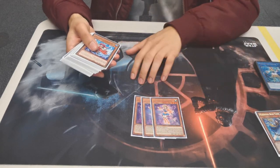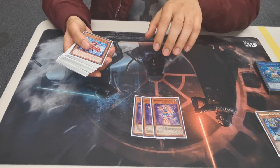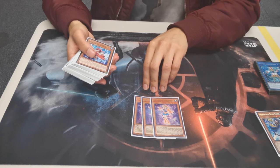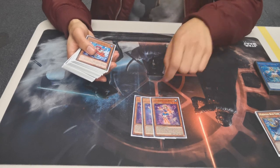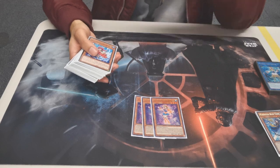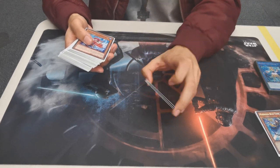Then we have Seahorse — probably one of the main core combo pieces. It's a free special summon to its own column that a Marincess monster points to. And when she's in the grave, you can banish her to summon a Wall from your hand. It's basically what you use to facilitate your main combo.